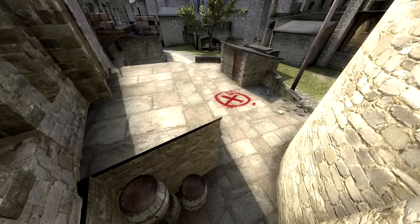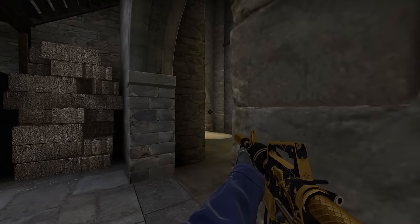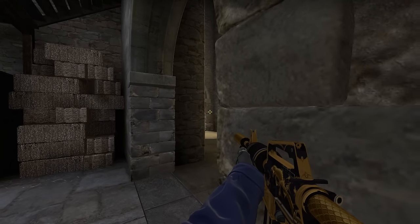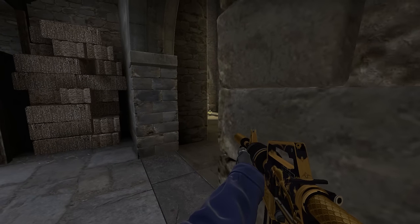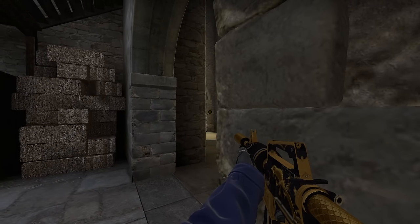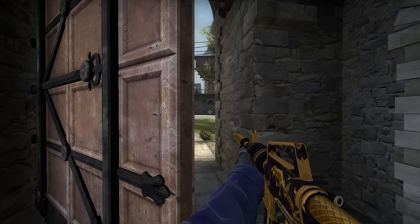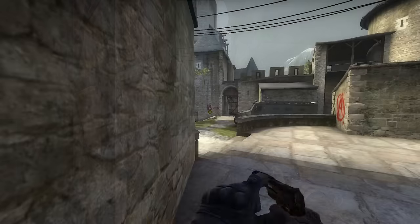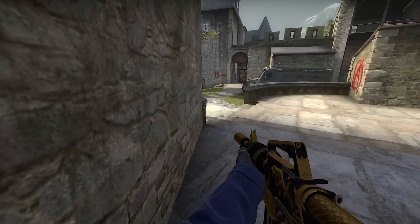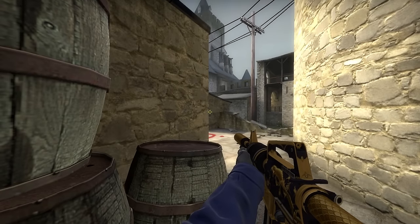Let's continue our journey and go to Cobblestone. There are four useful spots in my opinion, but they are all kind of risky. If you're holding sidewalk here, you can see the shadows pretty easily, but if they decide to avoid the light by going very close to the wall, then you're done. The next one is here holding middle, the next one is here holding alley or middle, and the last one is here, which is my favorite.